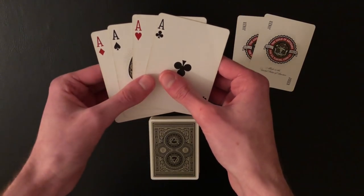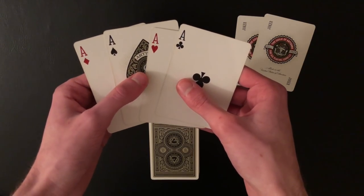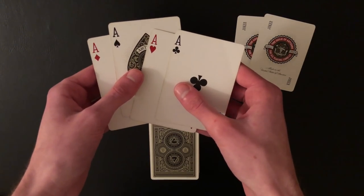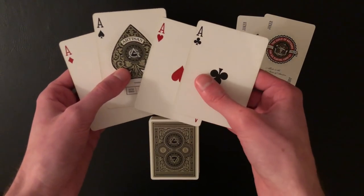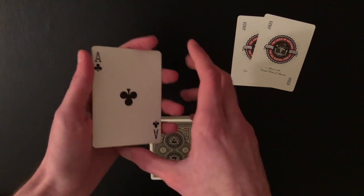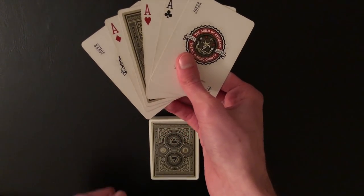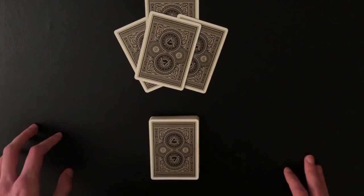The setup is very simple. Take the four aces and place the ace of spades in the second position — this is the card that will be first shown when you do the Elmsley count to reveal the joker has changed. Whichever ace is in second position is the one shown. Make sure to flip it over so it's the only reversed card among the four aces. Then place one joker on the bottom and one on top — that's your six-card stack.